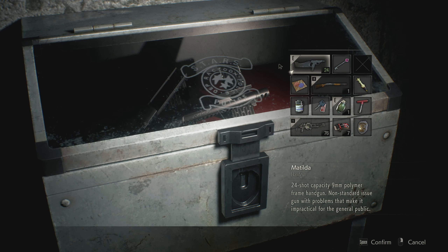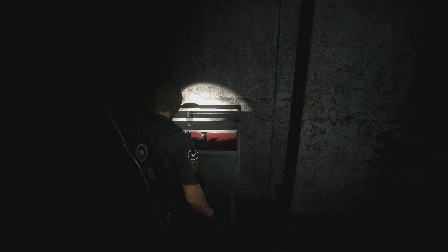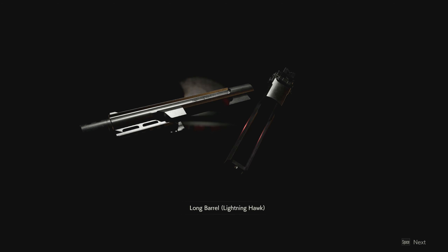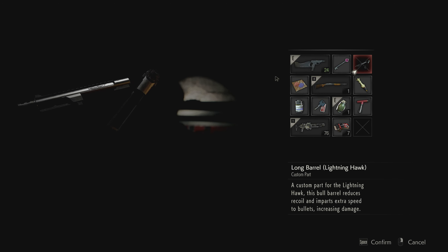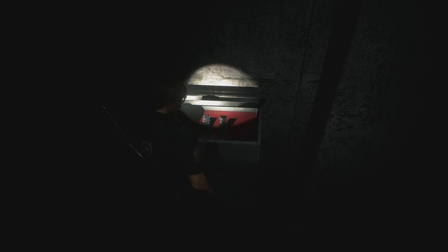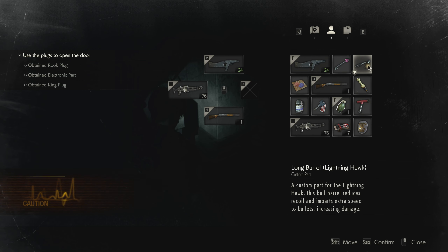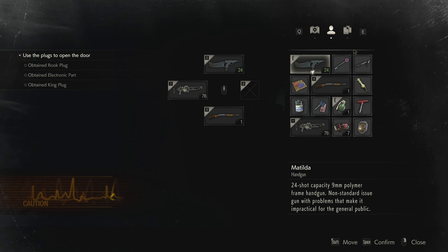So it's here right, should be it. Yeah — what is that? Long barrel Lightning Hawk. I don't have the Lightning Hawk — is this the more I could use? But is it useful? There's no indicator here. A custom part for the Lightning Hawk — the Lightning Hawk — is this the magnum?